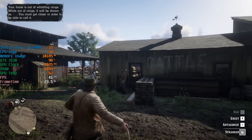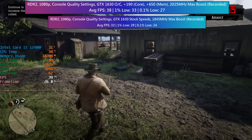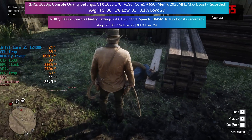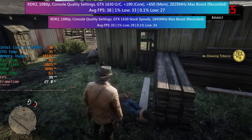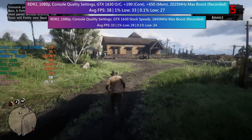Just like in Spider-Man, Red Dead Redemption 2 displayed a fairly noticeable increase to the average frame rate. We went from 33 FPS with stock speeds to 38 with the overclocked speeds, and this extra performance will come in handy more so in busier town areas like Valentine and Saint Denis — areas that can take more of a toll on graphics cards. The percentile lows saw improvements across the board as well.